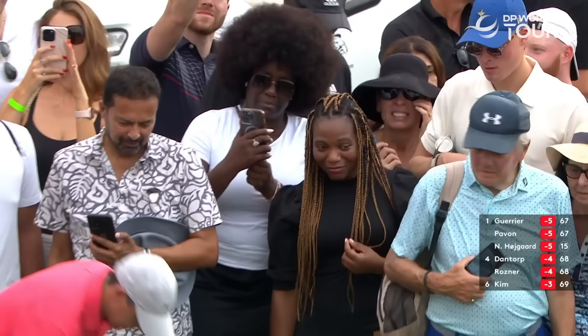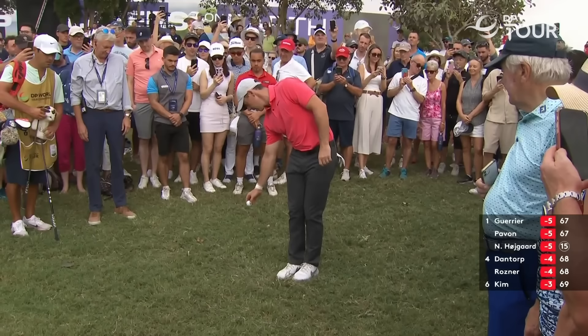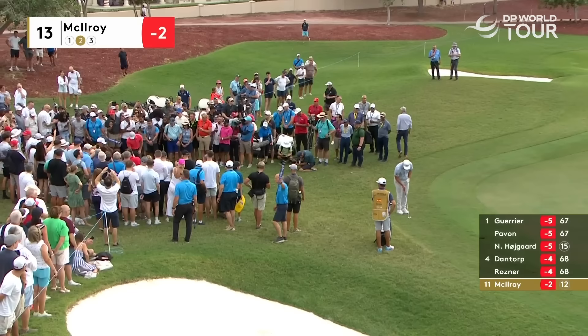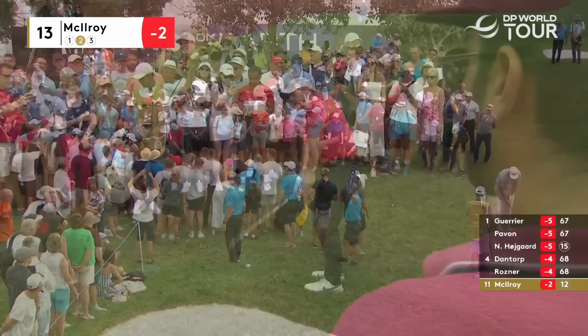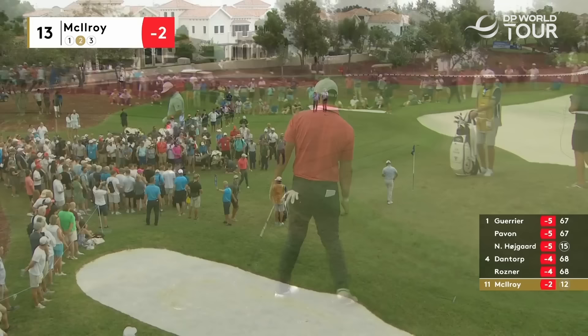That'll be the papers tomorrow. That's the fun and games over. What has he left himself here? Not a lot. He's got no green to play with, and where he's pitching is a downslope. It's a little bit straggly because it's where everyone sits. He's going to have to go high and possibly just try and pitch it on the fringe, which obviously brings one or two different elements into this shot — no choice, you've got to take it on.